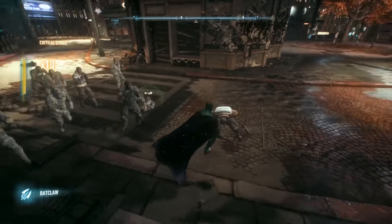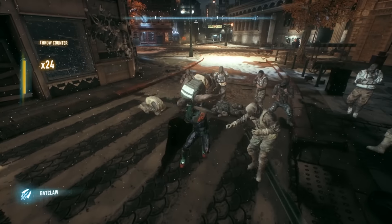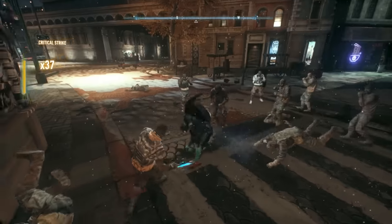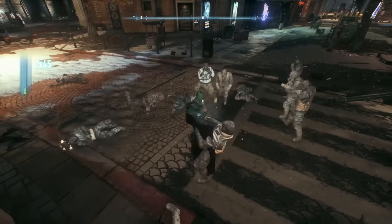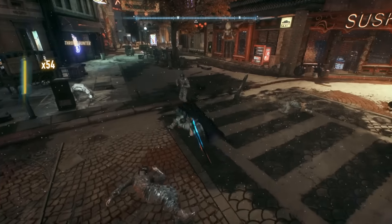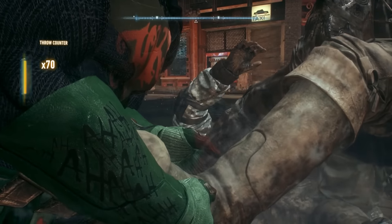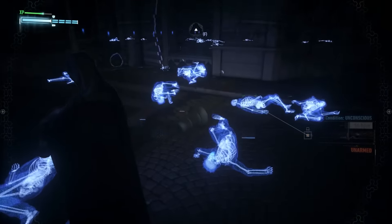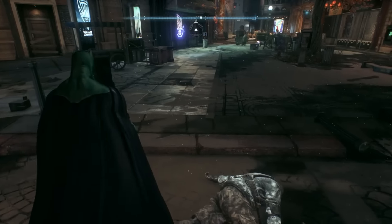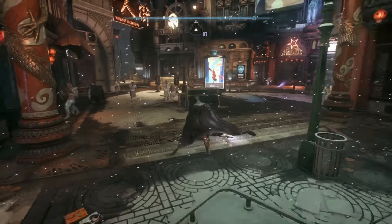Oh my gosh, I didn't know there was a guy over there. The game auto-locked onto that guy. That dude was just trying to hide. Set that guy for a ride — that guy too. What is going on right now? Time for you to retire. Batarang! Batman's just into throwing people today. That's a lot of people that are no longer conscious. Those guys are just like, 'maybe if we keep looting and rioting, Batman won't notice.' Wouldn't you all just gang up on Batman when you have the numbers?